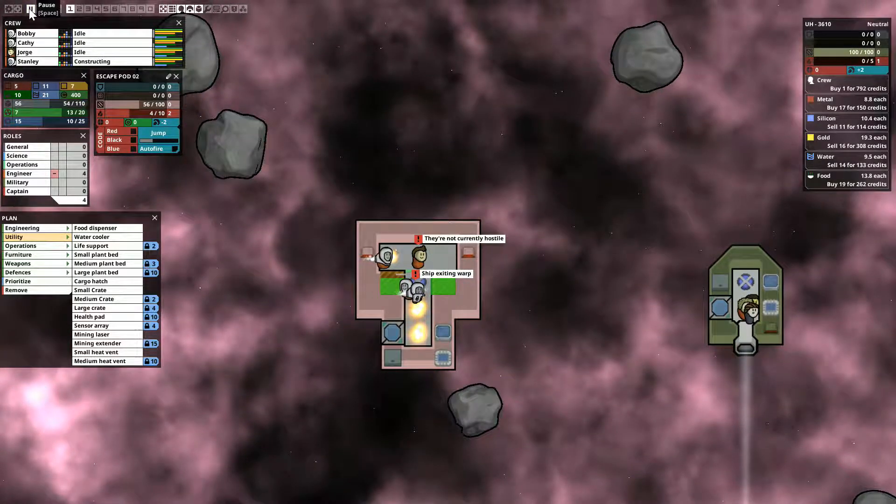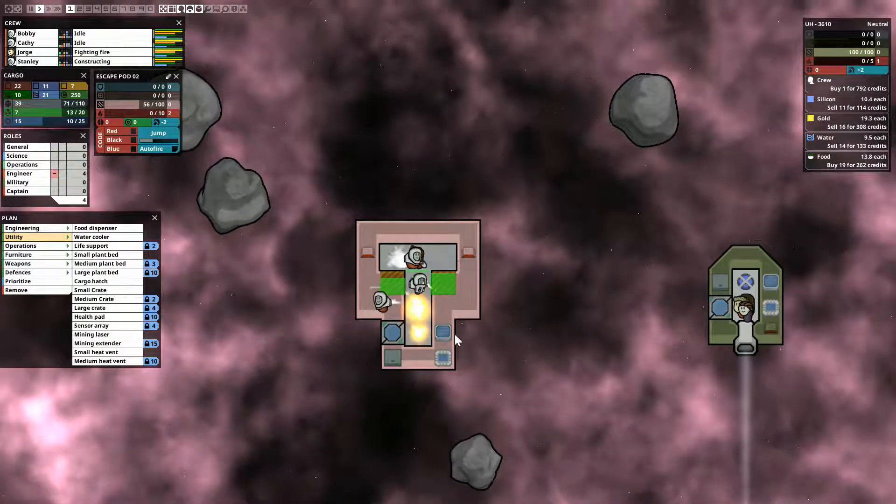And missed. Okay, we got some people coming in and they want to sell us some stuff — we can buy metal. We can sell gold — they want to sell 16 for 308. How much we got? We have seven gold so we don't have enough of that, but I do think we're going to buy the metal. Silicone we're still good on because we got that little asteroid that had some water.